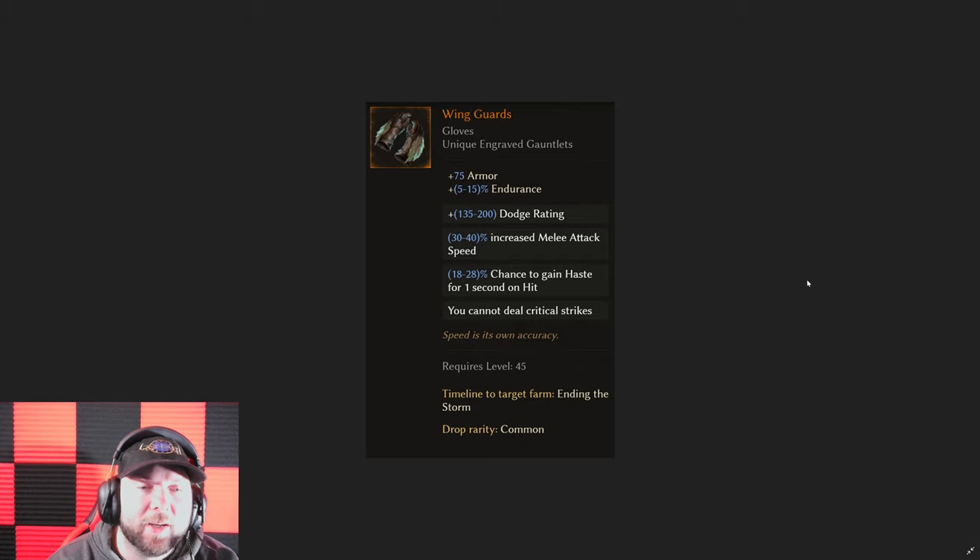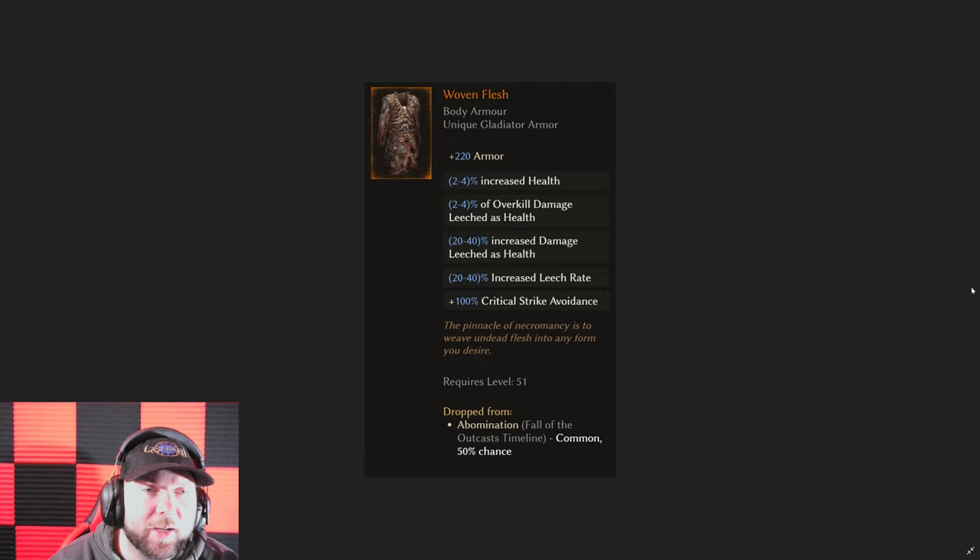We got the Wing Guards — another one for either DoT build applicators that want that melee attack speed, now you can get it twice. This one also gives you haste on hit. Wing Guards is going to be a very popular choice for getting into some legendary spots.